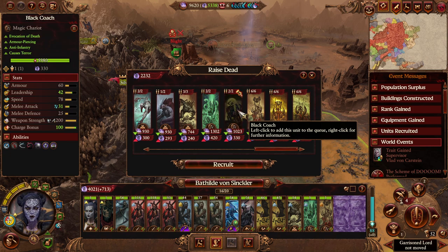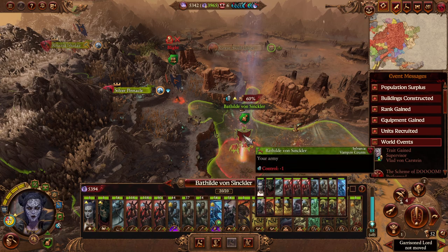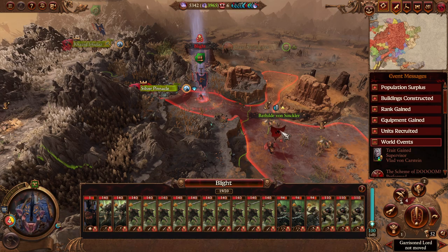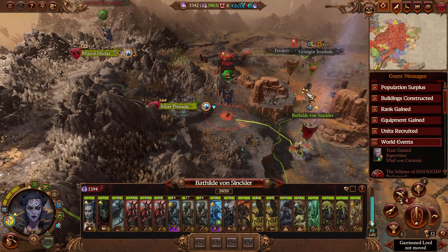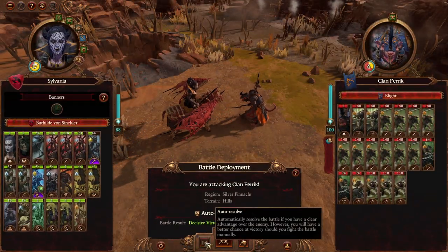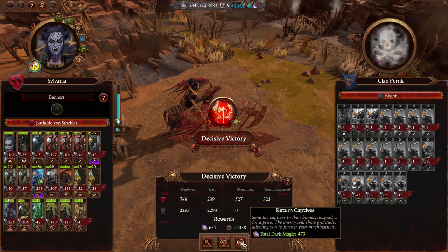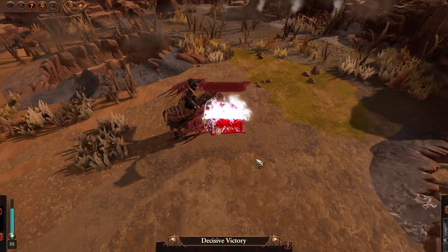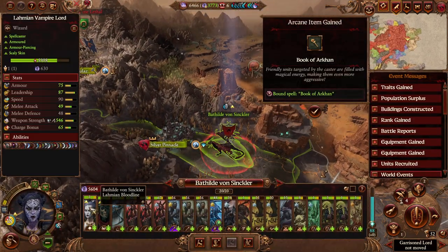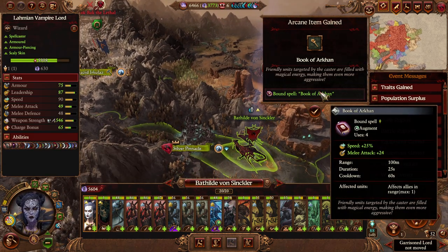We are able to reach Blight over here, but this is a pretty pathetic army not worth fighting. We will kill it with an auto-resolve. It looks like Grimgor's chasing Frederick around. Get that money — let's go for Return Captives. Zombie Dragon for Batilda as well — that's going to increase her cost to 6.30. We got a Book of Arcan, which is not horrible, but it is difficult generally to find somebody to put this on because there's a lot better things.